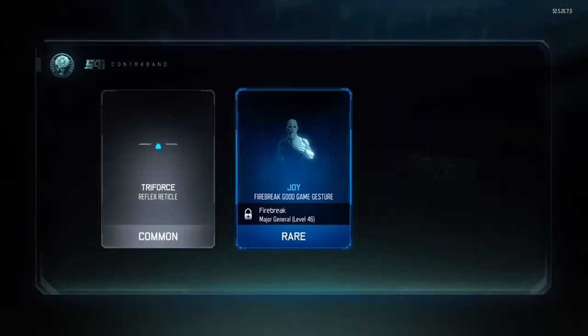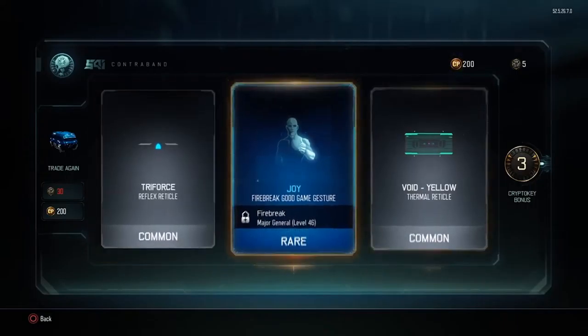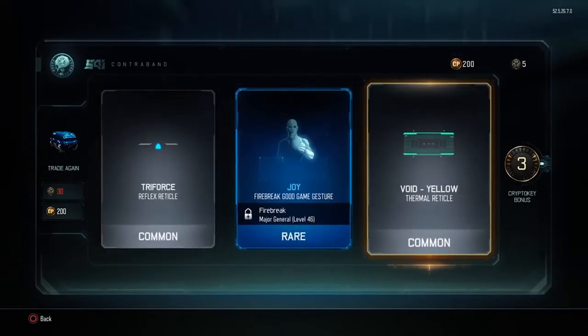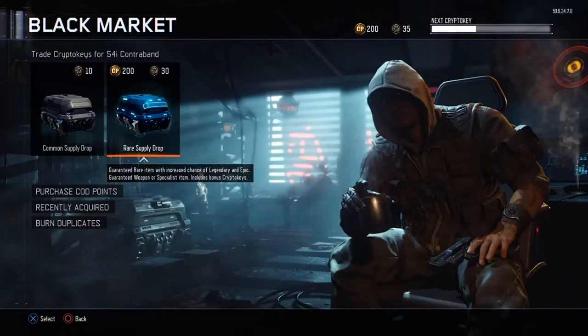Go for another one. We've got the common Triforce — I pretty much like that, though I prefer the green one, I don't remember what it was called. We've also got Joy, a gesture, and a Firebreaker which is a rare — pretty good. And we've got another common, Avoid Yellow. That seems decent.